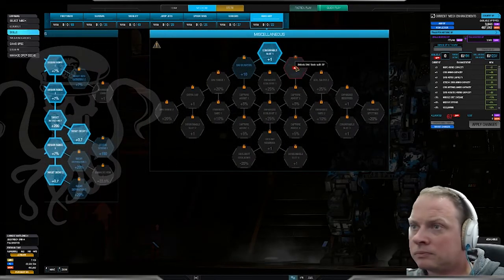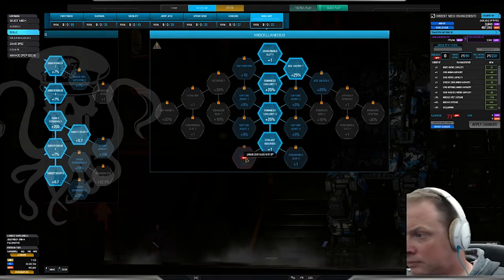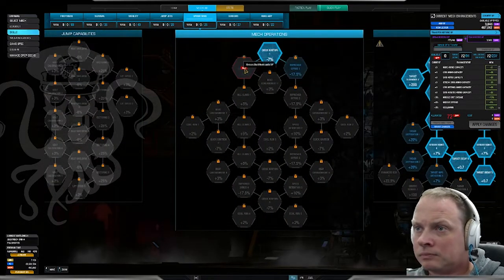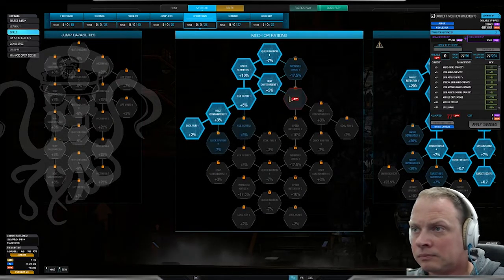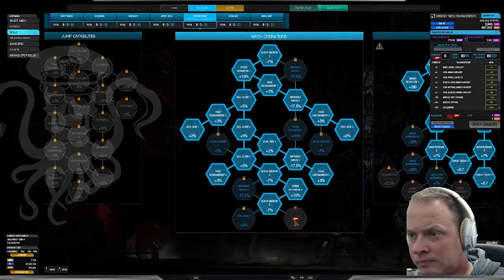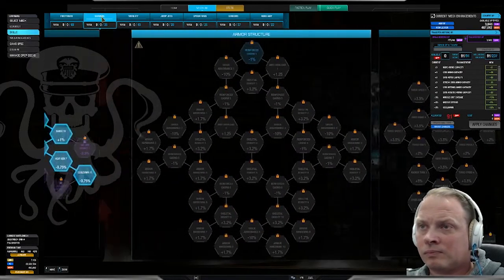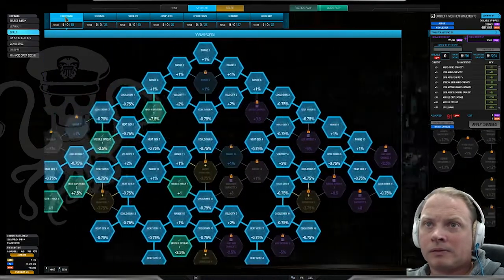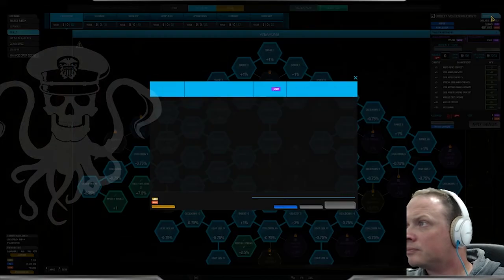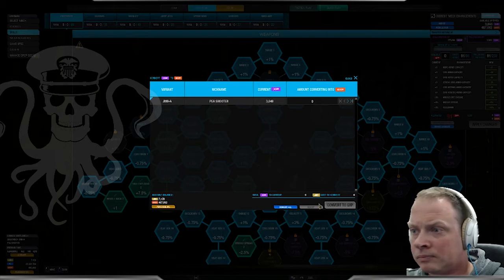Next I moved on to auxiliary. I wanted the extra consumable slot and I used a few extra skill points to beef up my cool shots because I am still concerned with heat - I'm not sure how this thing's going to run yet. Last I moved on to operations. The goal here is to control heat as much as possible, so I selected heat containment and cool run. Along the way I picked up some improved gyros, speed retention, and hill climb, which is pretty useful. I don't have to worry about jump jets, and mobility is a big factor with this build. Ultimately I want to avoid brawling. I only have one medium laser on this thing and it's in the torso - this thing's job is to hang back and throw LRMs downrange.